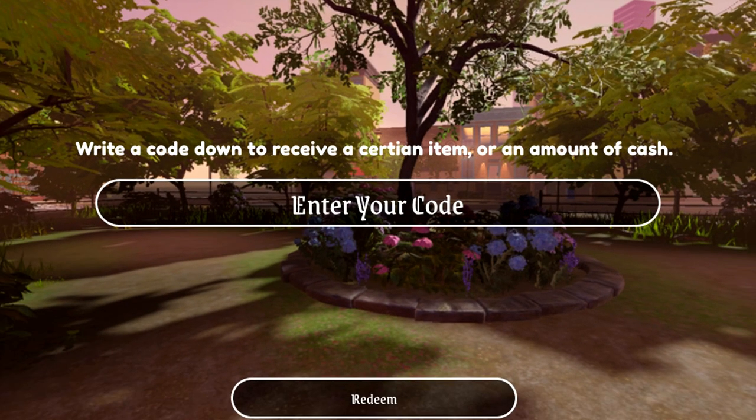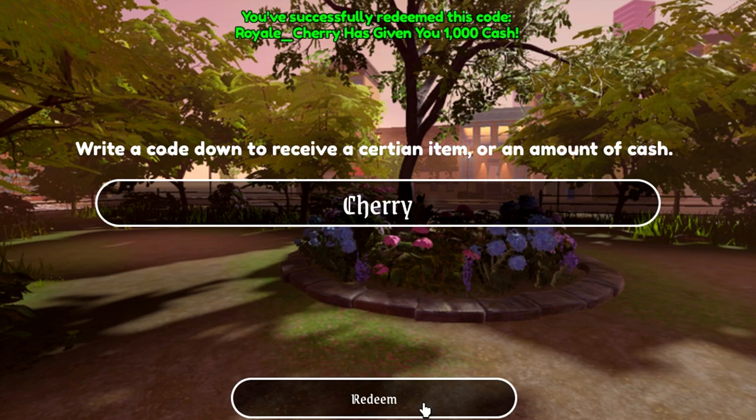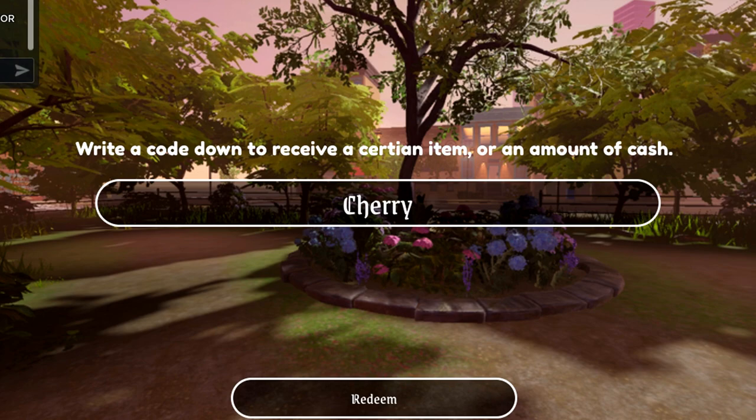We do have quite a lot of codes here to redeem. The first is the Cherry code — redeem 'Cherry' with a capital C, H-E-R-R-Y — and that will give you 1,000 cash. Next is the YourScene code for 3,000 cash: capital Y, lowercase O-U-R, capital S, lowercase C-E-N-E — 'YourScene' — redeem that for 3,000 cash.